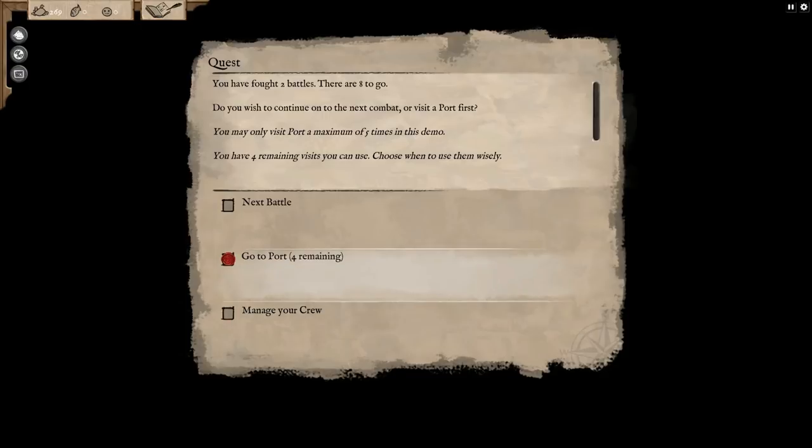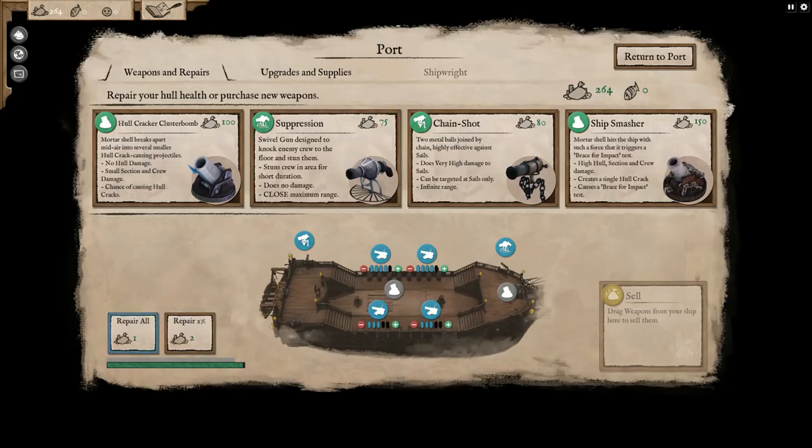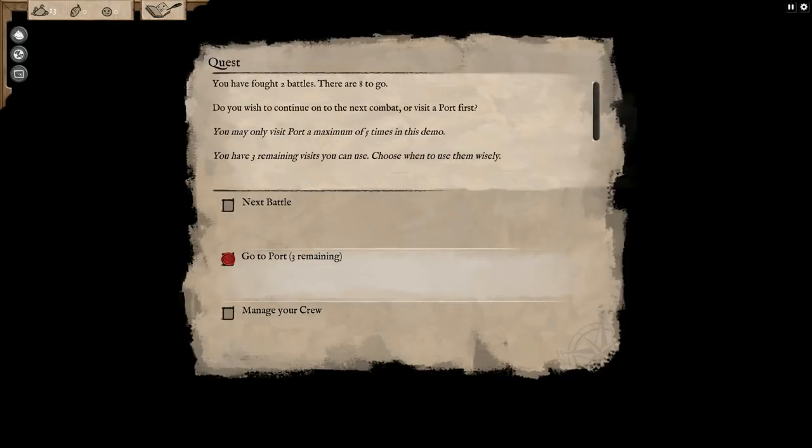We're gonna go back to port one more time, go to the local shops, repair, and see if we can get a ship smasher mortar - we're gonna try out the mortar. We've got a hull cracker cluster bomb too. We have the money, so let's slap that on there. Off we go, straight back to sea for one more battle.